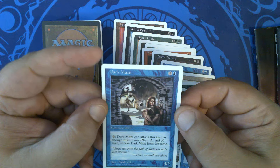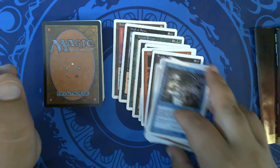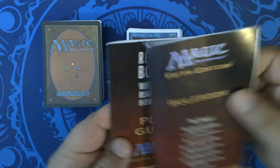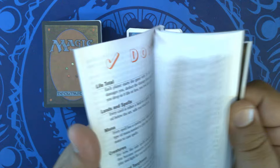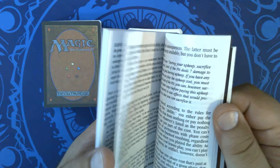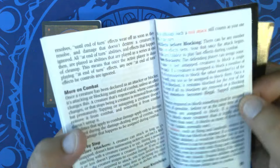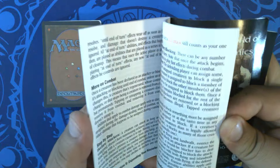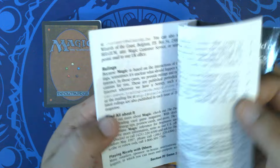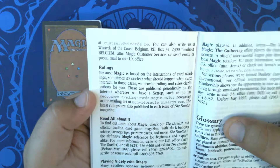Dark Maze was one of those fun ones where you'd sit back with it until you worked through your opponent's creatures, and then when it was no longer useful for that, you just swung in with it. Very nice overall — great Throwback here. I'm going to have to compare the rulebook for this version with the 4th edition and then eventually 6th edition, which is where we got the modern rules from. Oh, this was also when they first started talking about Oracle.